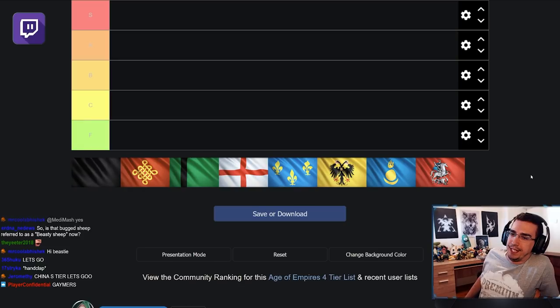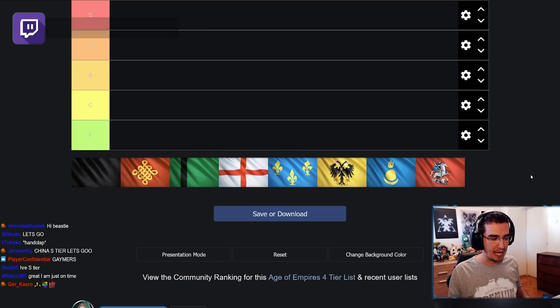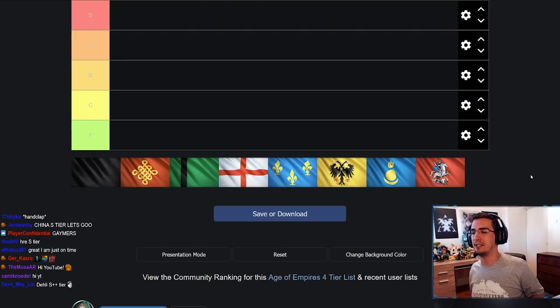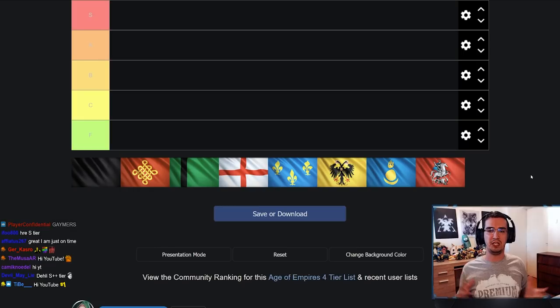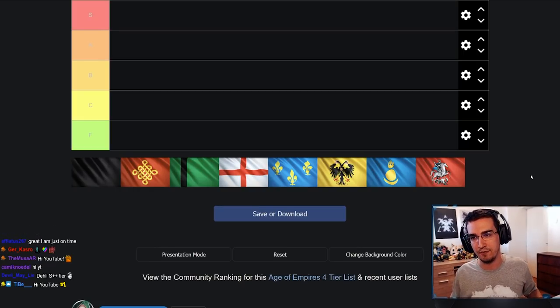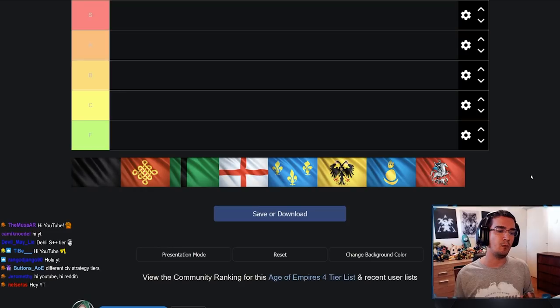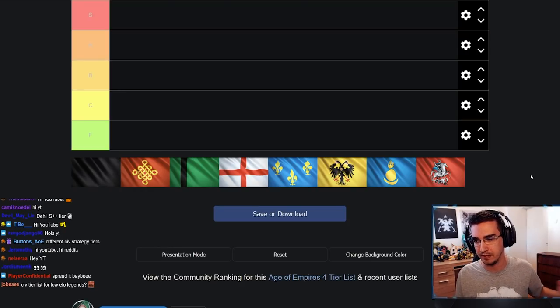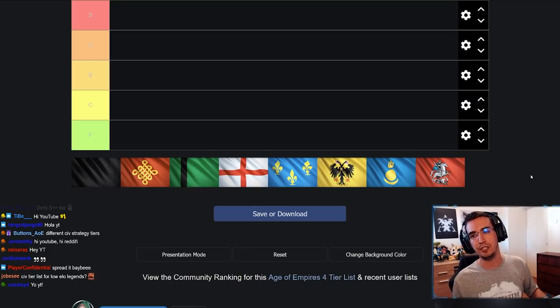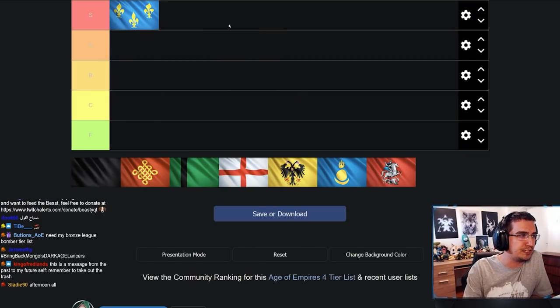Instead of doing a single civ tier list for top level, medium level, or per map, I thought I'd try something new. Instead of one video a month for a civ tier list, I'm going to spread that content out and get three videos out of it. I'm going to make a civ tier list per age, excluding dark age — so this will cover feudal age, then castle age, then imperial age. Let's get started.